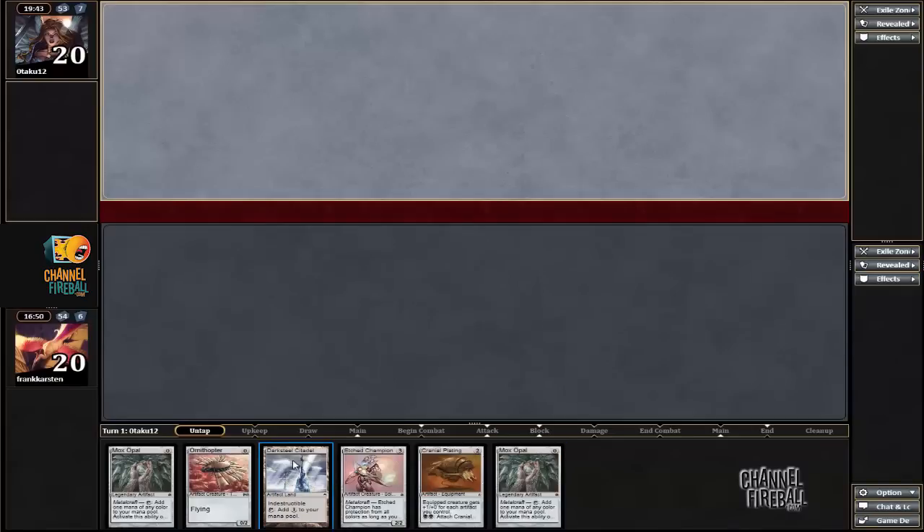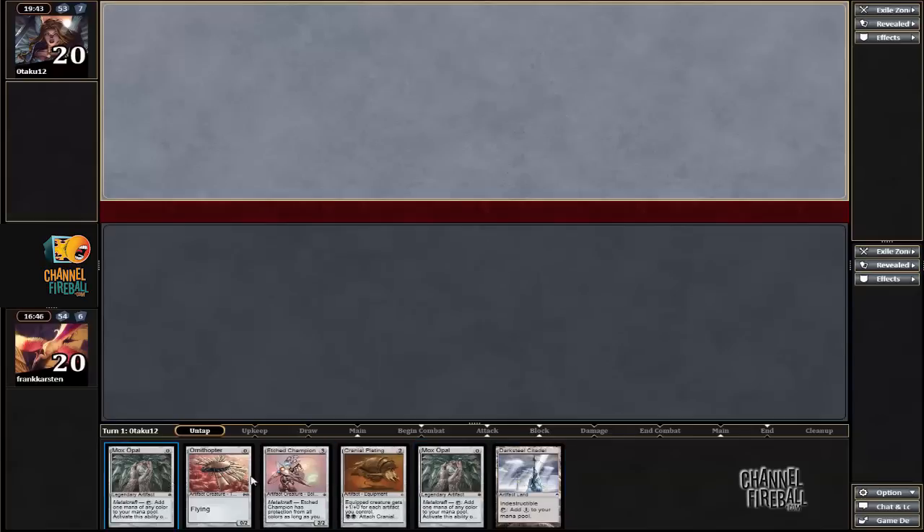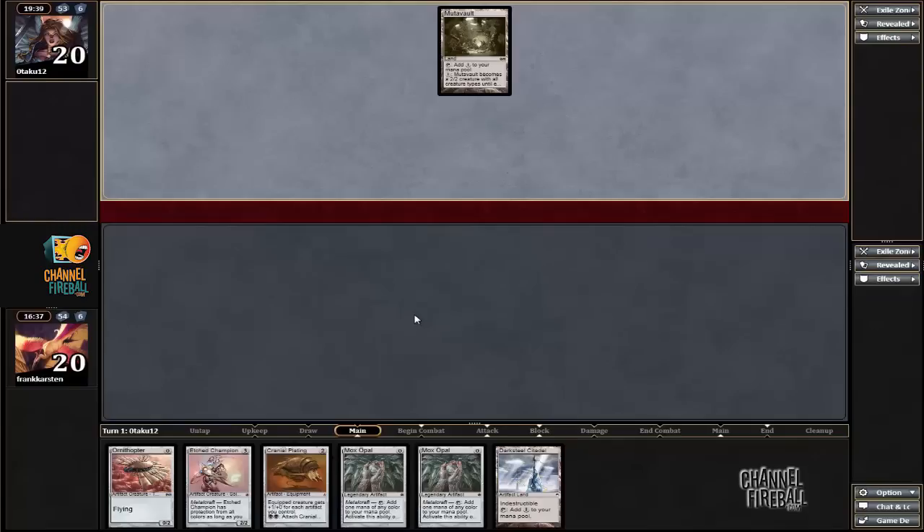At least we have a mana source in Mox Opal — and another Mox Opal. This is Edge Champion and Cranial Plating, which is a powerful combo against this deck. I'm definitely keeping. This might be like a 3-turn clock together. It's a game plan.